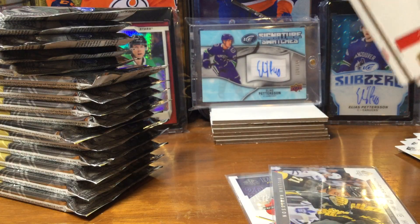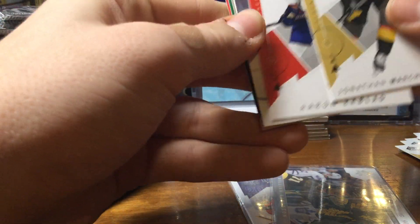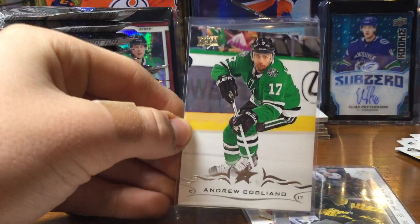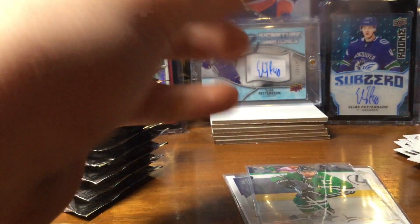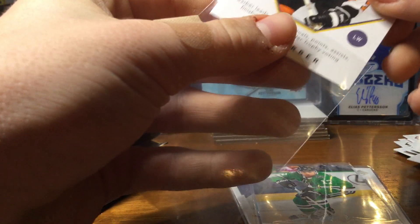Third pack — this is from the right side of the box. We got an update. Let's see... Andrew Condriano, I have no clue who he is. We got an insert — Bill Barber, Rookie of Milestones. I know I don't have that one, that's pretty cool. Nice pack.